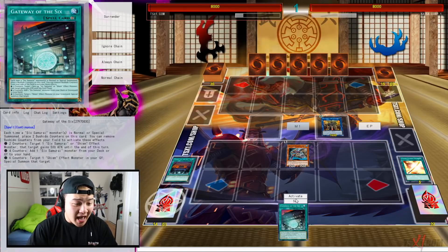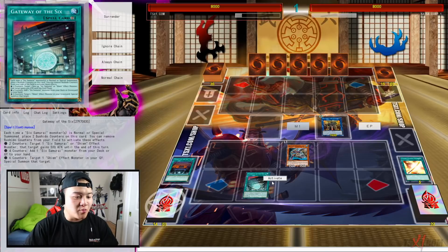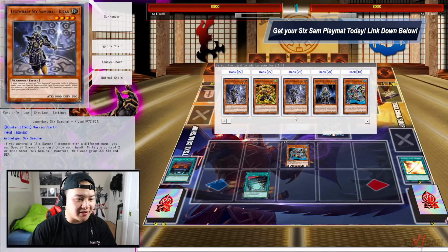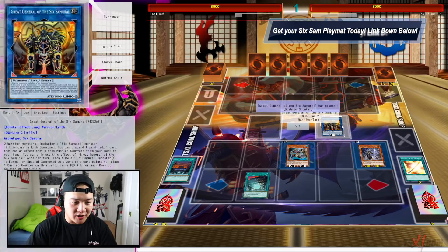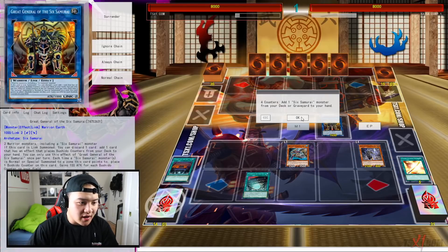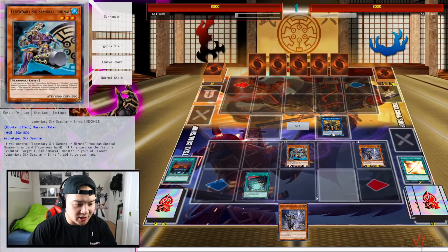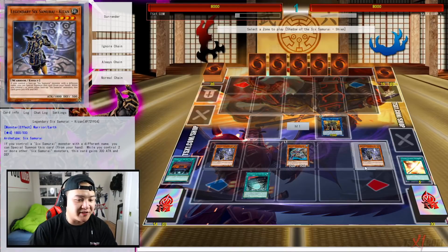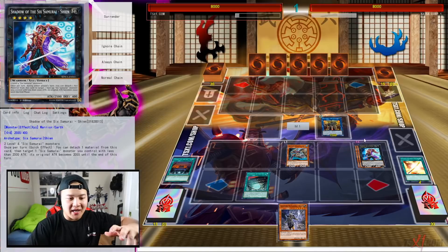Once Great General is summoned, he gets the ability to discard a card from our hand — we discard Golden Bamboo Sword to search Gateway of the Six directly to our hand. We now have four counters on the field. Gateway can remove counters from your entire field — remove four counters to search a Six Samurai monster directly from your deck. We search Kizan, Special Summon him to the zone Great General points to. Gateway gains two counters, General gains one, Temple gains one. Activate Gateway again to remove four counters and search another Kizan. Special Summon the second Kizan, then make Shadow of the Six Samurai Sheen — this also puts counters on Great General and the field.